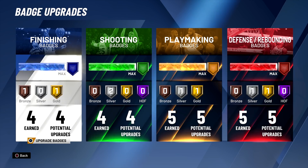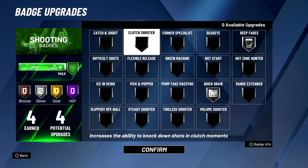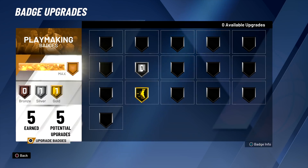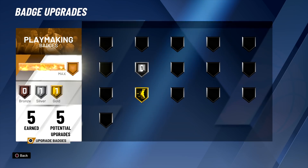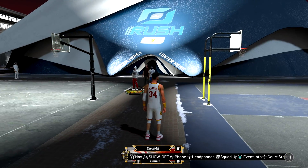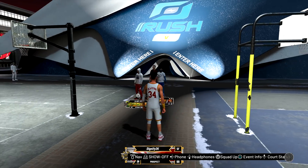This is going to be very difficult. I'll show you the badges I think are going to be good to run with this. I think deep fade is going to be necessary. We've got handles for days, quick first step is going to be nice. I might throw on post technician low key. We've got clamps on gold, intimidator on silver. Hopefully we don't go against any glass cleaners that are just going to post hook us — that would just be overkill.